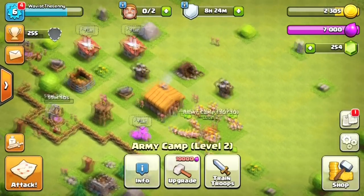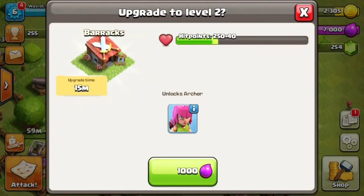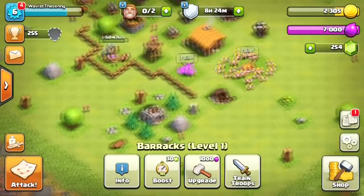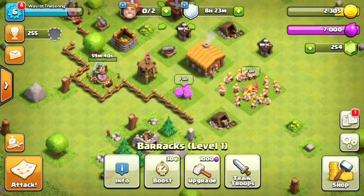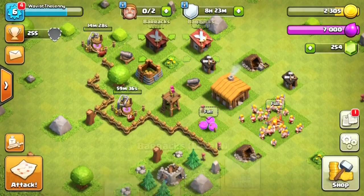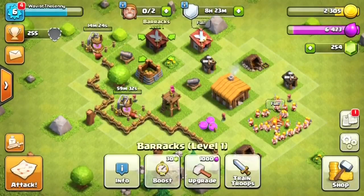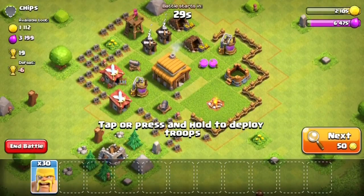Everything is maxed out just from collecting from my mines. The things I still need to upgrade are my elixir collectors — one is going to be maxed, one is around level three — and then my gold collectors. I also have my barracks but I don't really care about archers at this stage so I'll probably leave that.